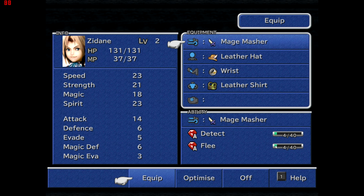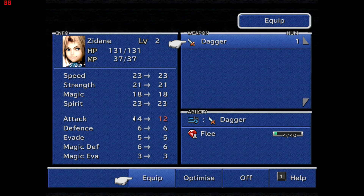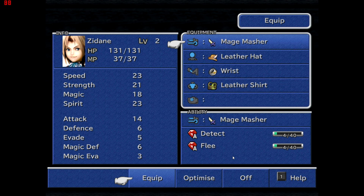I have the Mage Masher equipped because it does more damage — 14 damage — and as well as teaching Flee, it also teaches Detect at the same time. So I'm sort of dual-purposing with it.